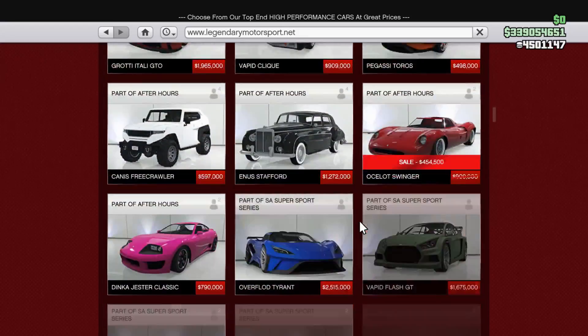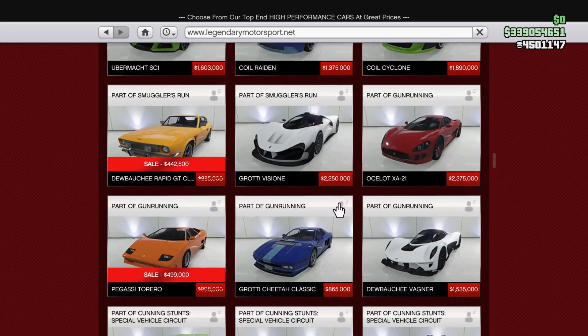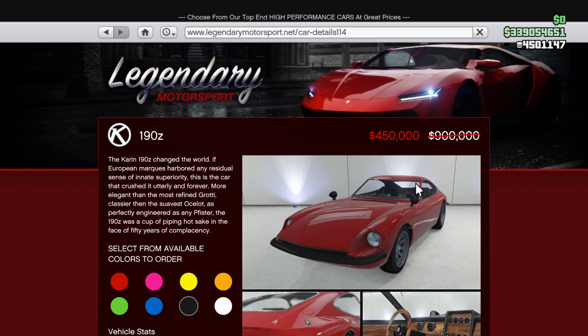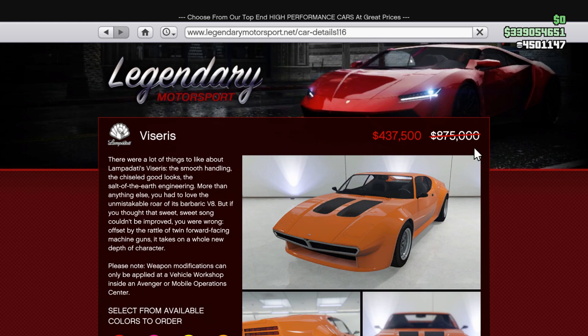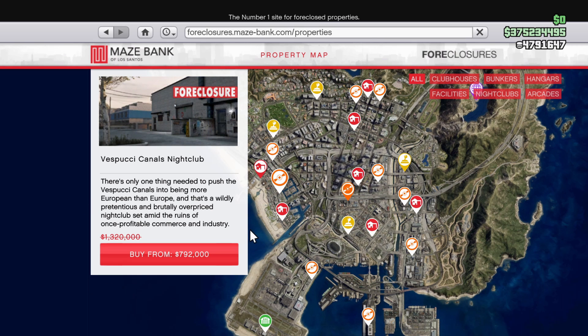And that brings us into the discounts. As you could have predicted, the same sports classic cars are on sale for seemingly the 18th week in a row — those are the Torero, the Swinger, Silvestra, 190Z, Sterling GT, Rapid GT Classic, Mamba, Inferno's Classic, Z-Type, and Viserys. At this point I kind of have it memorized. Nightclubs are also 40% off with the renovations at 30% off.